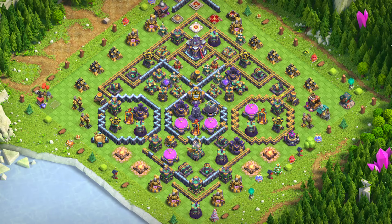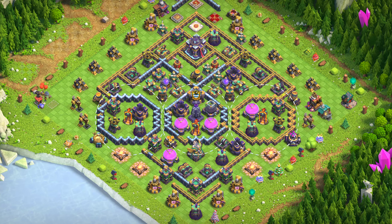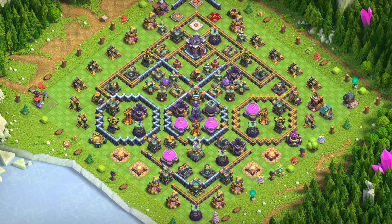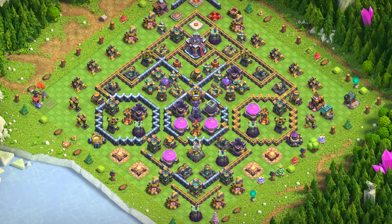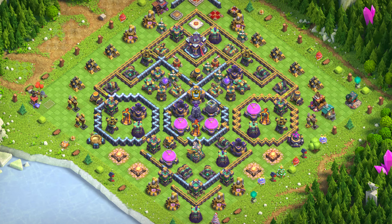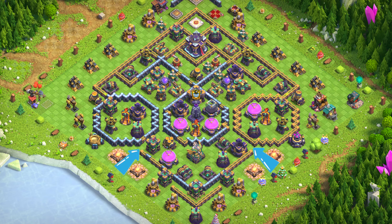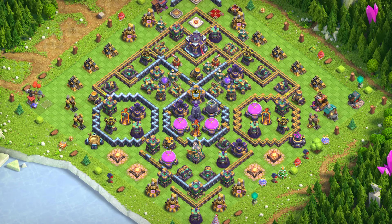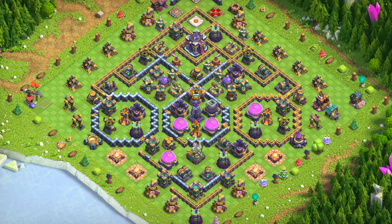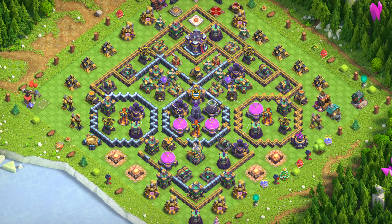Base number 1: Island Base. This layout separates key structures into isolated islands within the base, making it harder for attackers to chain their attacks and spells. It forces attacking troops to take longer, more circuitous routes, reducing their efficiency. It is especially effective against ground troops, who often struggle with the spread-out nature of the base, leading to time management issues. Traps placed between islands can also maximize damage to attacking forces.